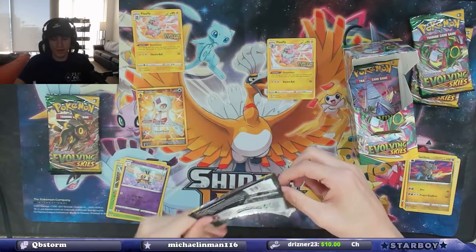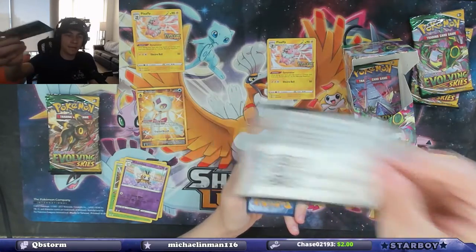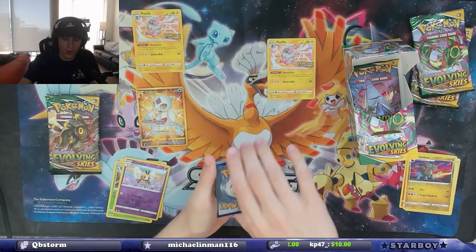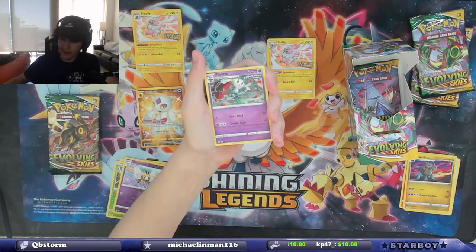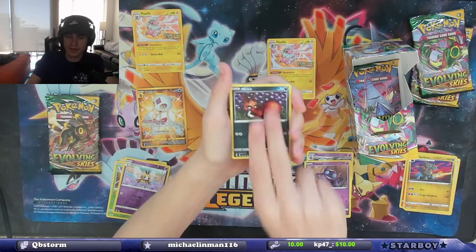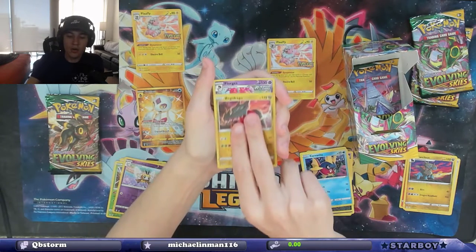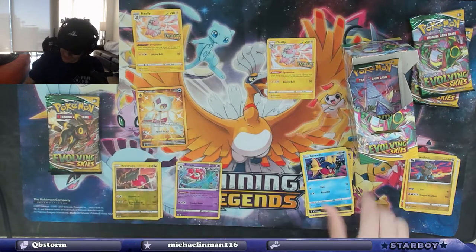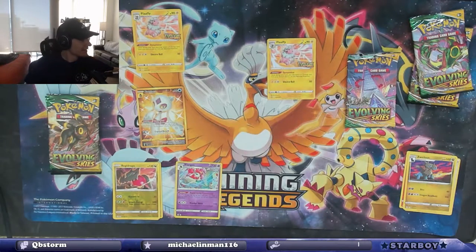This is your fourth pack. TCG Go — that means it should be a hit. One, two, three, four. What do you think you got, Blake? I think you're already in the lead and you're about to get another hit from what I can tell. Applin, Sableye, Nicket, Bergmite, Carvanha, Regidrago, and a Florgis holographic. That's still a hit — not crazy, but still a hit. You are in the lead.